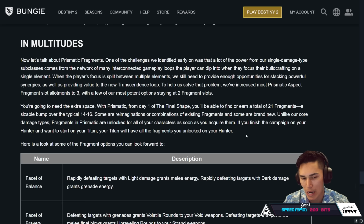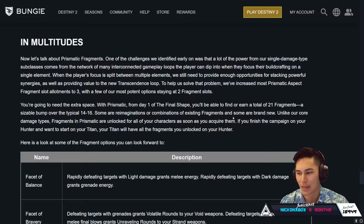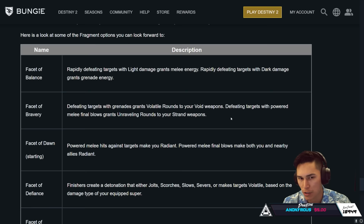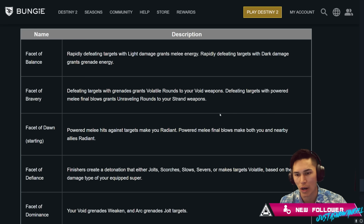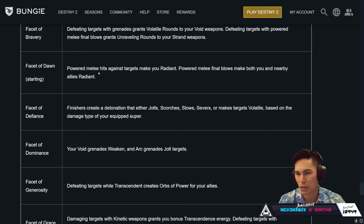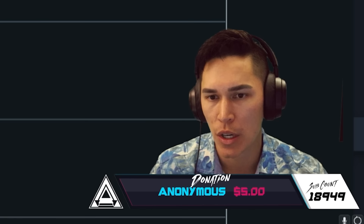Some are reimaginations or combinations of existing fragments, and some are brand new. Unlike core damage types, fragments in Prismatic are unlocked for all of your characters as soon as you acquire them — so if you finish the campaign on your Hunter and start on your Titan, your Titan will have all the fragments you've unlocked. About time! Here are some fragment options: Facet of Balance — rapidly defeating targets with Light damage grants melee energy; rapidly defeating targets with Dark damage grants grenade energy. Facet of Bravery — defeating targets with grenades grants Volatile Rounds to your Void weapons; defeating targets with power melee final blows grants Unraveling Rounds to your Strand weapons.